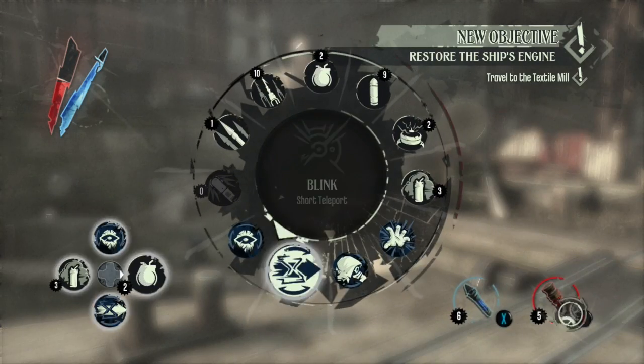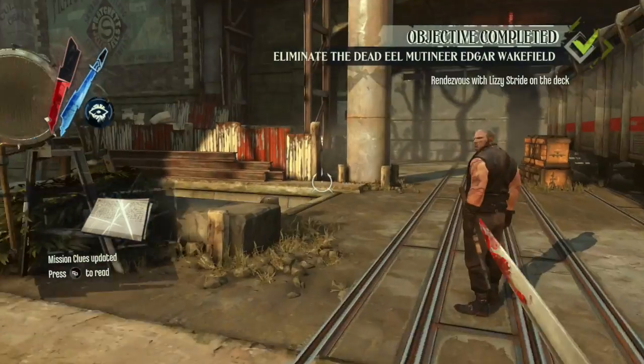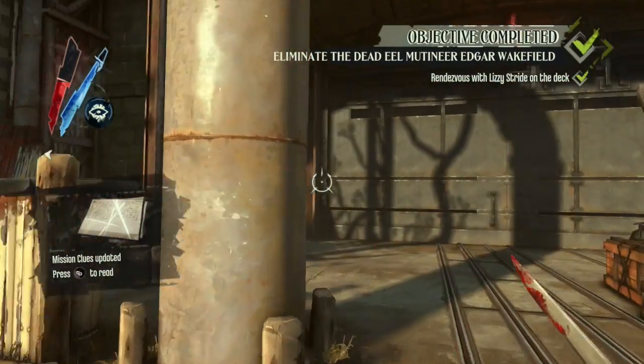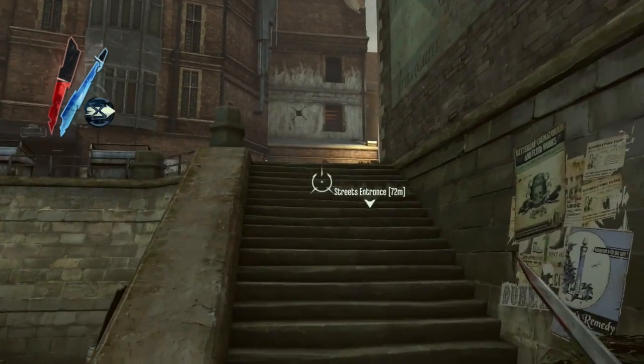Right when we thought we were done, they'd throw another curveball at us. The Hatters stole a vital engine component for the ship. So it looks like we got to get it back. We can either do this the easy way or the hard way.